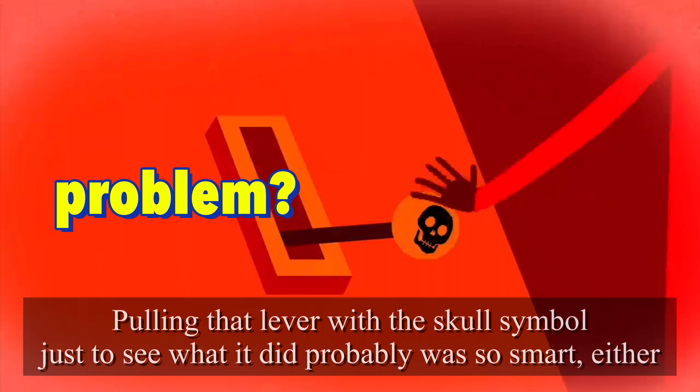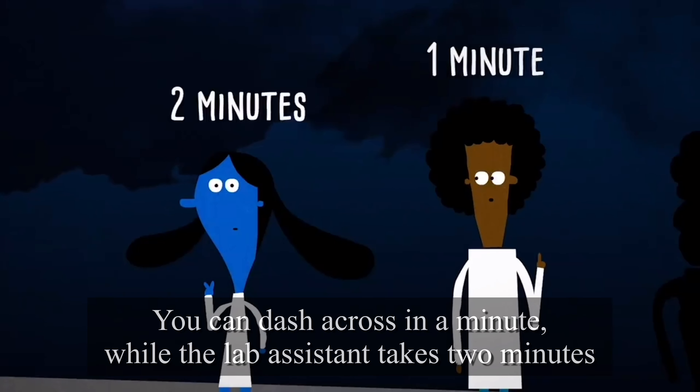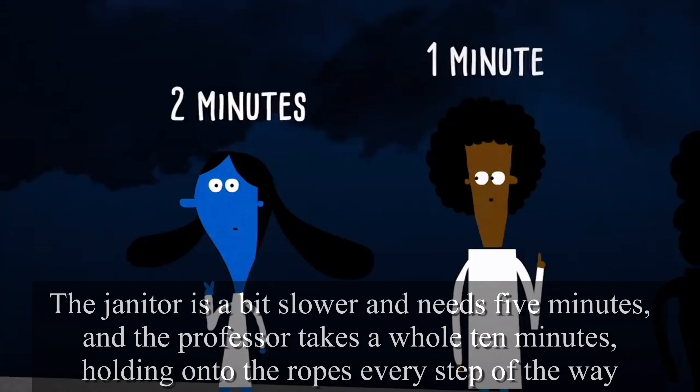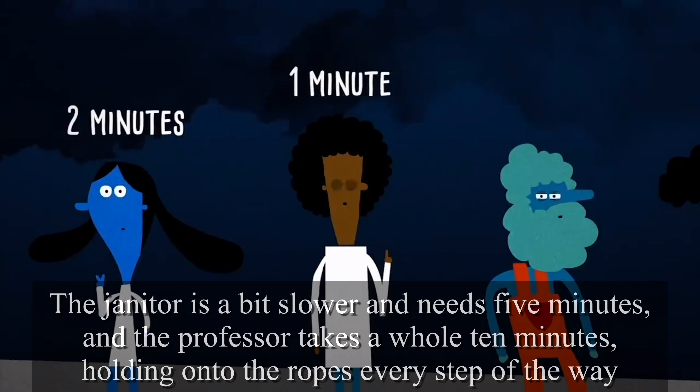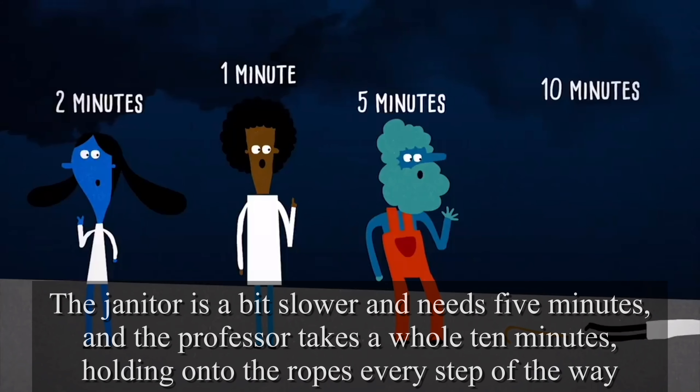With you, the janitor, the lab assistant, and the old professor, you've gotten a head start. But there's only one way to safety, across an old rope bridge spanning a misty gorge. You can dash across in one minute, while the lab assistant takes two minutes. The janitor is a bit slower and needs five minutes, and the professor takes a full ten minutes.